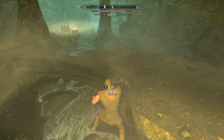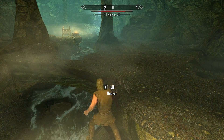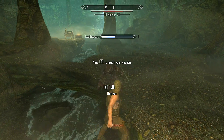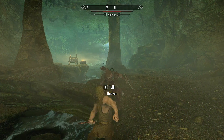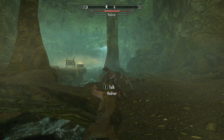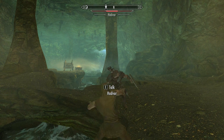For my test I am giving poor Hadvar a very hard time. In Helgen Keep, right before the encounter with the bear, he stops and will not continue unless the player does. He will also not retaliate if the player hits him, which makes him the perfect test subject. Ralof is just as good for that. If you want to get weapon skills early on and don't mind cheating, especially if you are on console and cannot use console commands, this is your way to go.